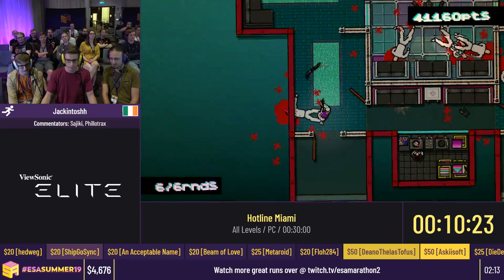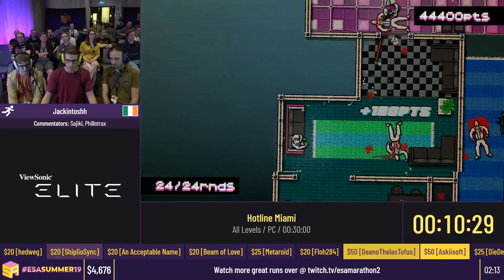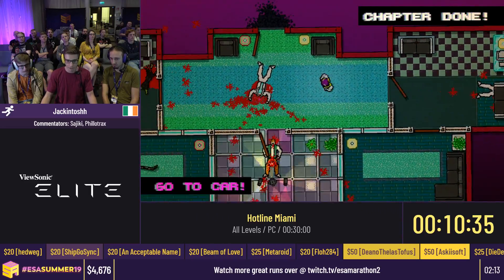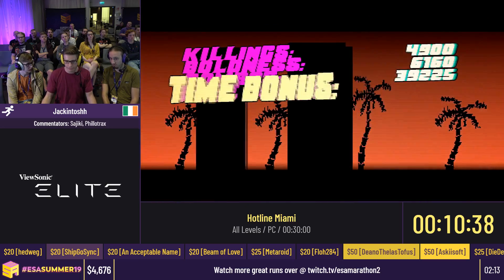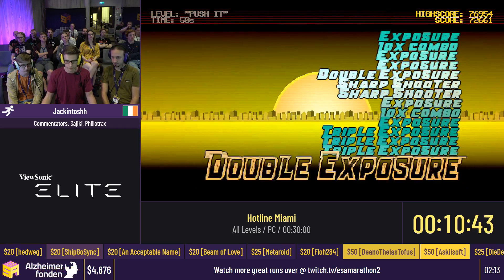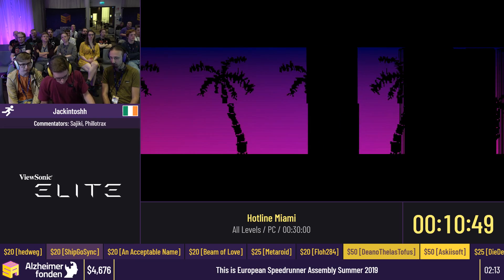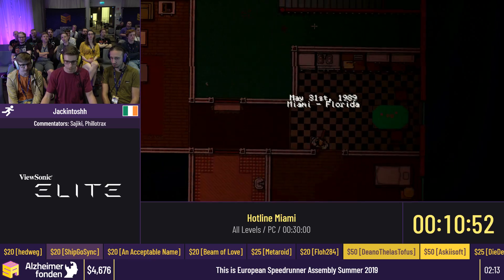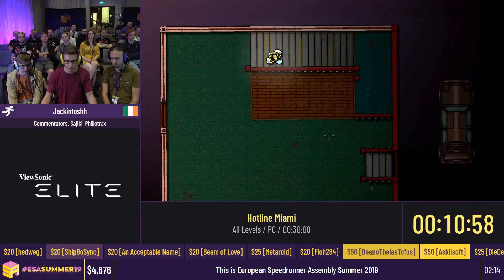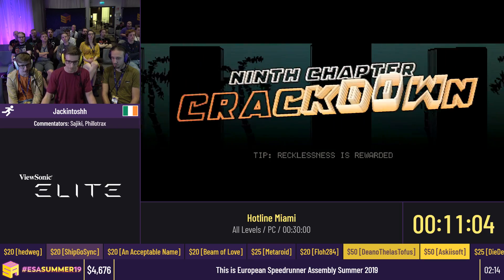Also check off every time somebody says the level name in chat. We got a really skillful weapon drop there — it only spawns not very often, but it's the best weapon in the game: most bullets, fastest fire rate. Pure skill. That's why we got an A+ — the game appreciates skill. Coming up now is Crackdown. Hot and Heavy is the bane of my existence, but we're going to do Crackdown first, which isn't too bad.